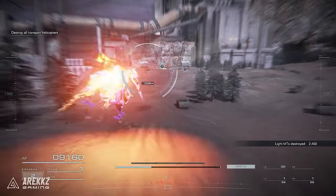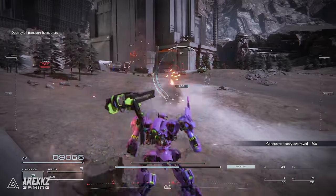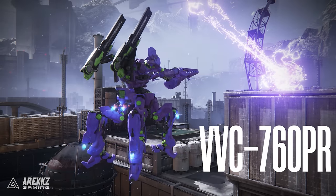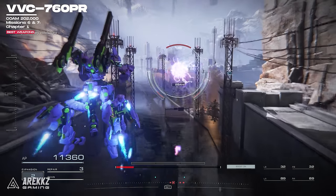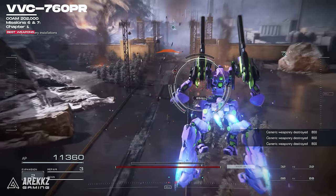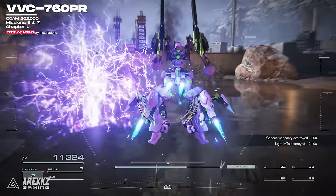If you are looking to purchase a good energy weapon option, then after completing those same previous missions, you will be able to purchase the VVC-760PR. In the parts shop you can get this for 202,000 COAM. This one is great against groups of enemies as it has a projectile that does area of effect damage, because it explodes into energy balls on impact. But you will need to be aware that the slow moving projectile may cause you to miss a few hits if you aren't on point with your aiming and timing.